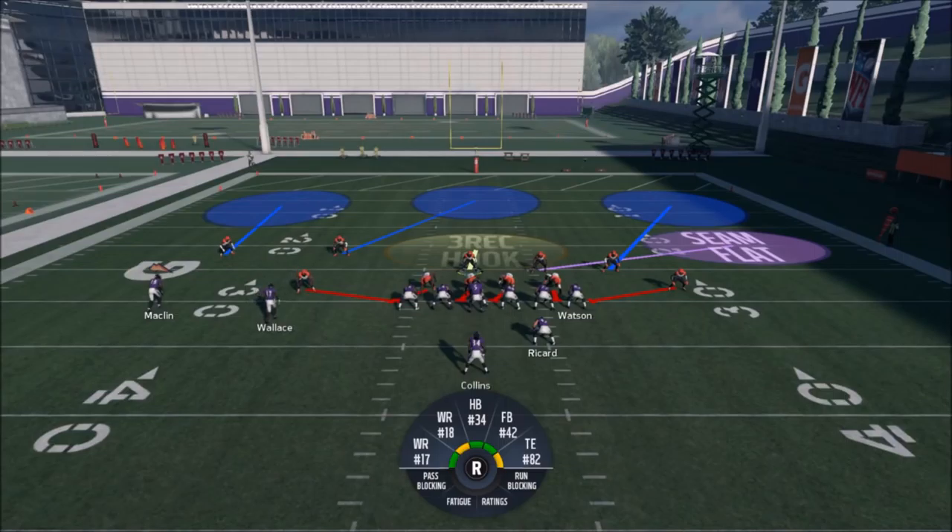With this setup, you cannot run the ball to either side and you can't run up the middle — if the run goes up the middle, they're going to run into their own blockers essentially. You don't even have to be a great user to run this defense. Since there's no purple zone over here anymore, you've got to pay attention to that. That deep blue zone should take care of Macklin, and your responsibility is going to be Wallace Watson — he should be handled by that seam flat, because those seam flats cover what's in front of them. Those zones are a lot smarter this year.